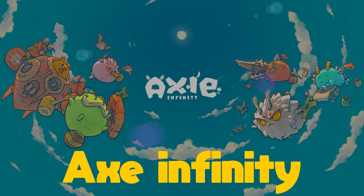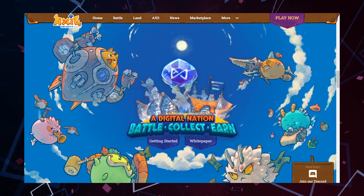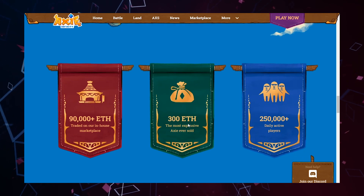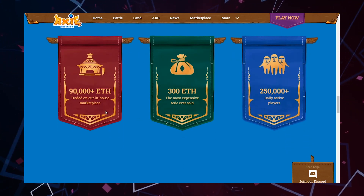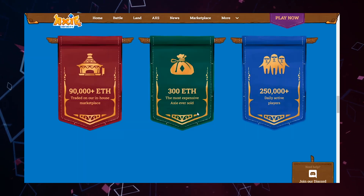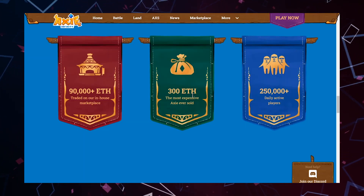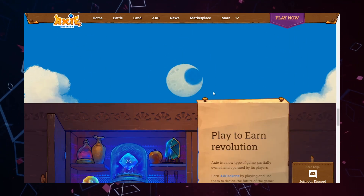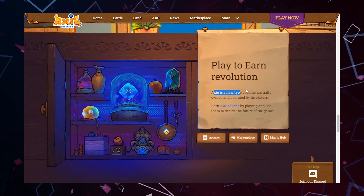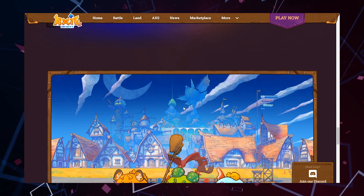Axie Infinity, developed by Vietnamese studio Sky Mavis, is the most popular and most expensive NFT collection-owning game, at least currently. The game is very quickly gaining popularity around the world, with approximately 2.2 million players on a daily basis. This insane popularity has undoubtedly influenced the value of all of the assets contained in the game. Just like any other NFT game, Axie Infinity has a collection of assets to purchase, and land is unquestionably one of them.